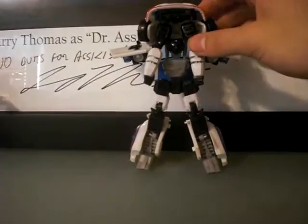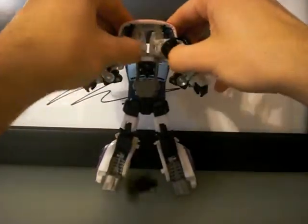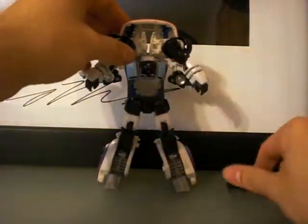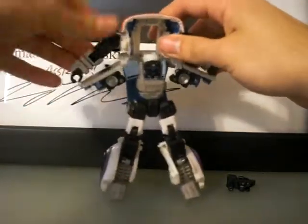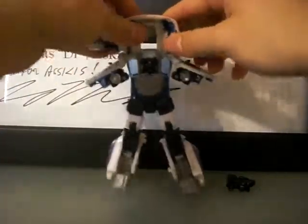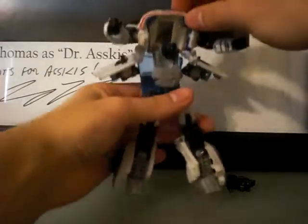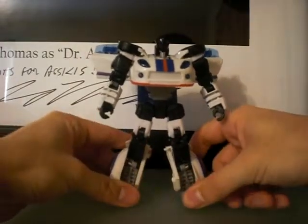I'll pull them back a little bit — they do get a little taller. This hides up right underneath his hood. And this is probably my favorite part of the transformation: once you get his arms all out like that, and his head's right there, just push this down and — wah! — his head pops up. I love that!